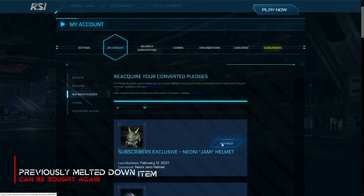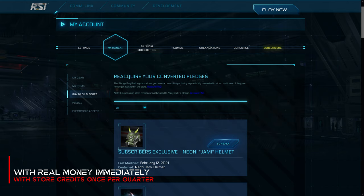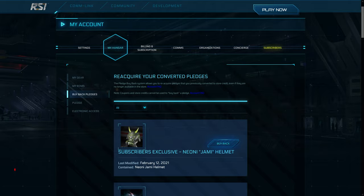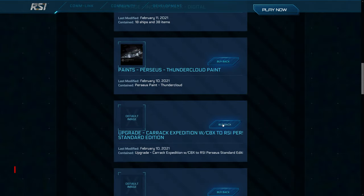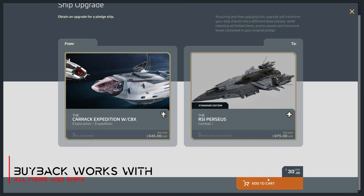If we want to get our items back from the buyback, we can do it once a quarter with store credits using the buyback token, or with real money at any time. And this works with everything we can buy on the Pledge Store — items, packages, upgrades, or ships.